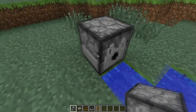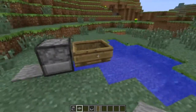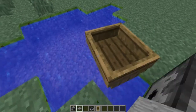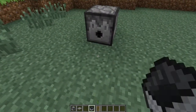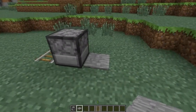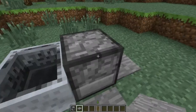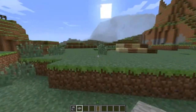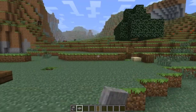Next is the dispenser. You can now dispense boats and minecarts. When the dispenser is next to water you can put boats in it — that's pretty cool. You can also dispense minecarts, which is great for adventure maps: just step on a pressure plate and enjoy your ride. I think that's better than pressing a button.